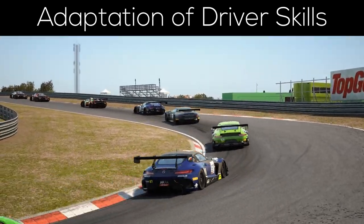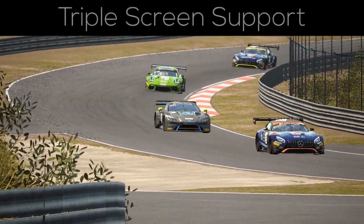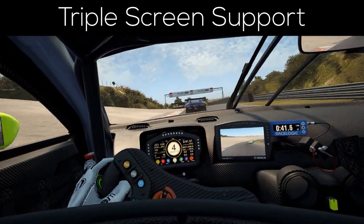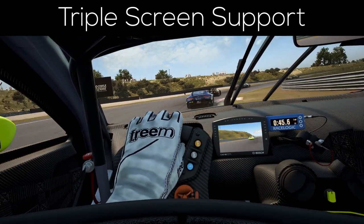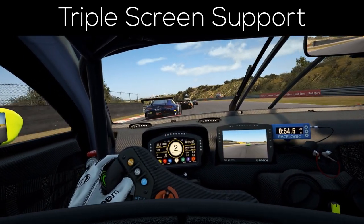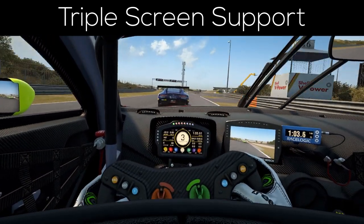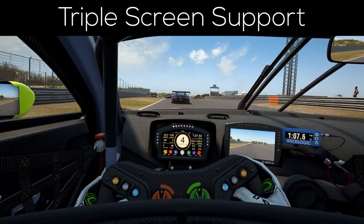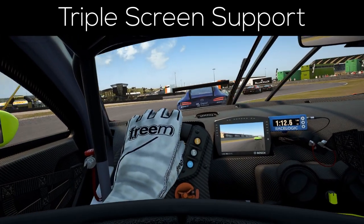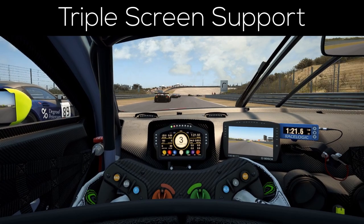One of the biggest and most important changes of version 1.1.1 was made to the user interface and graphics in general. Triple screen setups are not natively supported since the Unreal Engine isn't really made for multi-monitor setups. But apparently Kunos hired some wizards who applied a little bit of their magic on the Unreal Engine and managed to create a workaround. In other words, ACC is now fully compatible with triple screens and you can simply enable them in the graphics settings. If you play ACC on a triple screen setup, I would really appreciate it if you could tell me how good the workaround actually is and whether you experienced any problems.